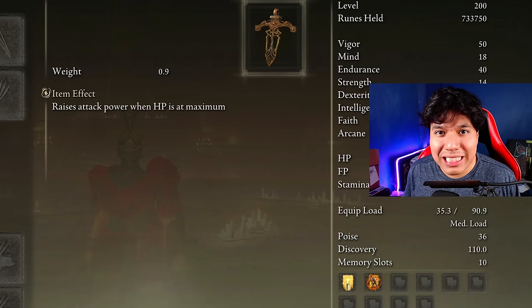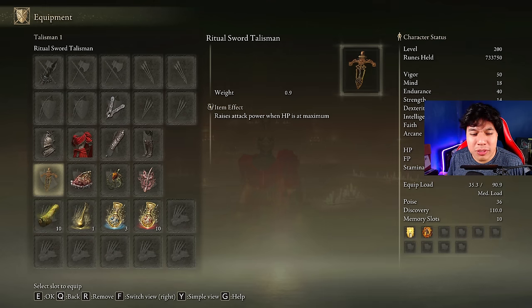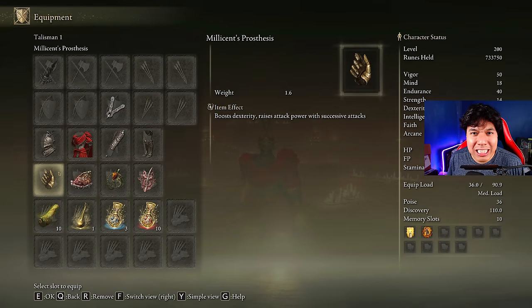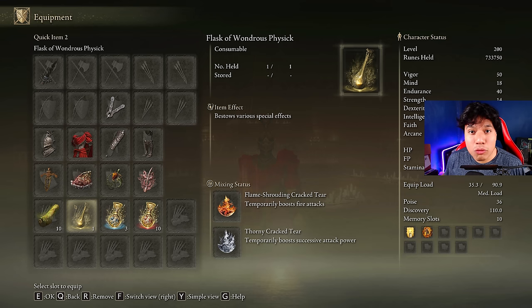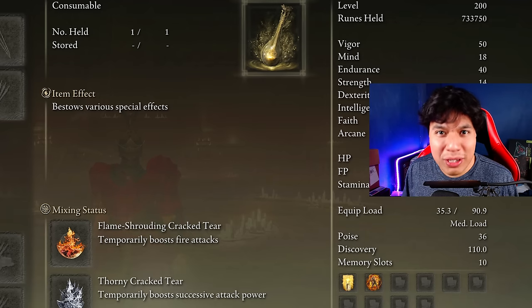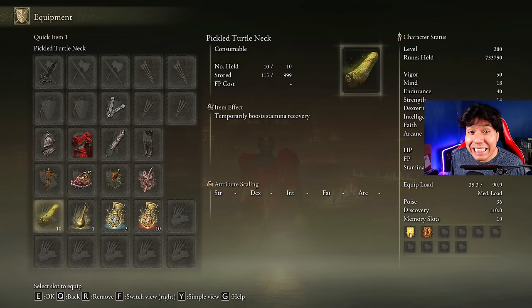It is important to mention that performing the skill of this weapon without receiving damage is a little complicated, so you might want to replace the Ritual Sword Talisman with the Rotten Winged Sword Insignia or any other talisman you consider useful. In our Flask of Wondrous Physick we are going to use the Flame-Shrouding Cracked Tear and the Thorny Cracked Tear. This combination is amazing for an aggressive playstyle, but feel free to choose any other tear that goes better with your preferences.